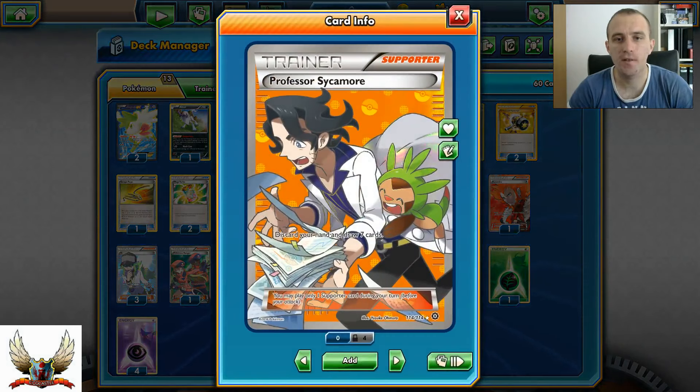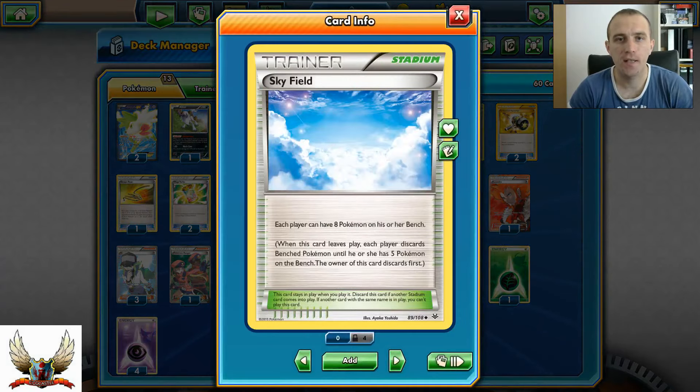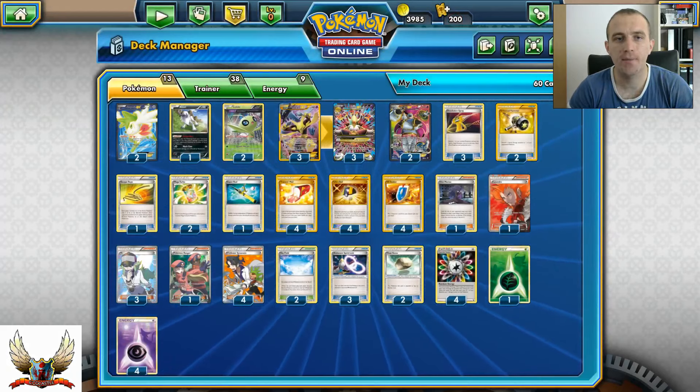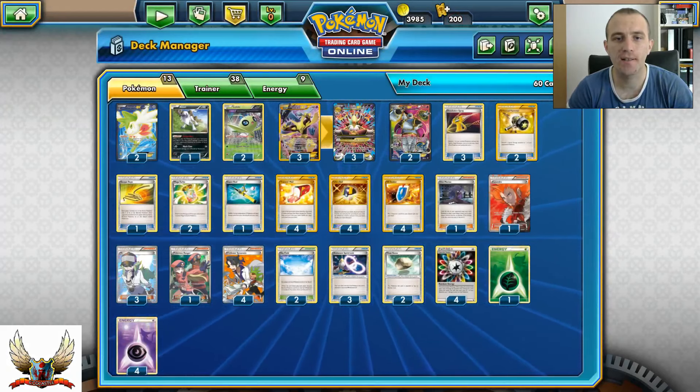Four copies of Professor Sycamore - discard your hand, draw seven new cards. We need four copies so we can always have a fresh hand of seven. Two copies of Sky Field because I have a pretty huge bench with my Mega Alakazams, Alakazams, Shaymins, and Hoopa for the setup.